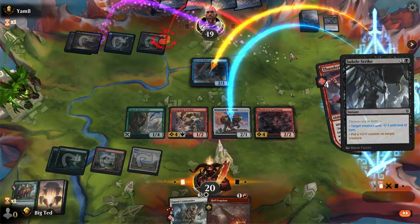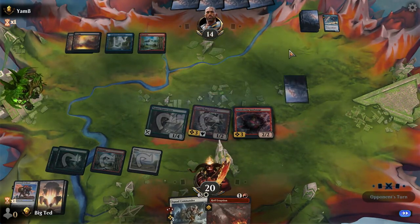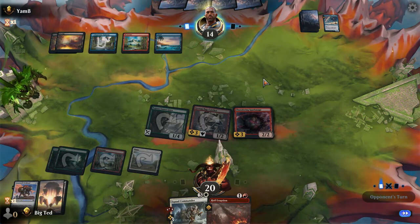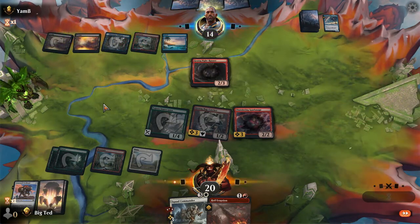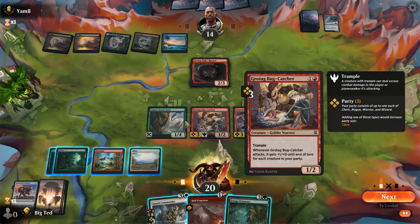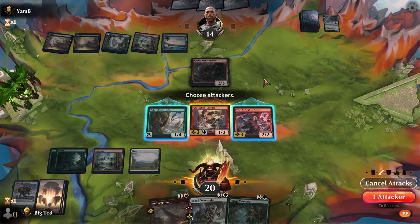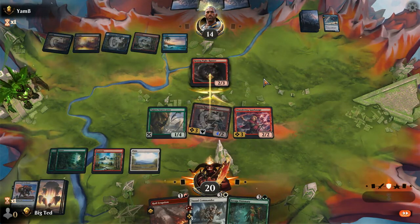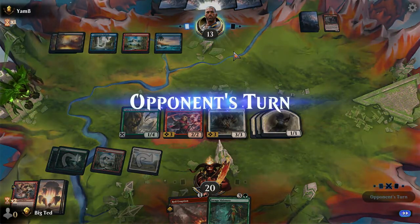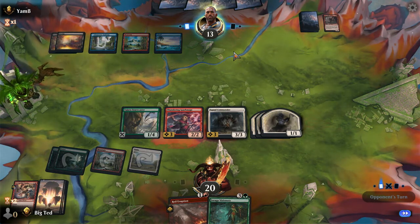I don't think a combat trick saves him here. I'm just going to blow that up. We only get three 1/1s. Do I just want to blow that up? If I blow it up I push four... five... seven. There's combat first - swing with Grotag. There we go, still get my three guys. Got my wizard, so I'll pump the team and then swing with the indestructible guys.